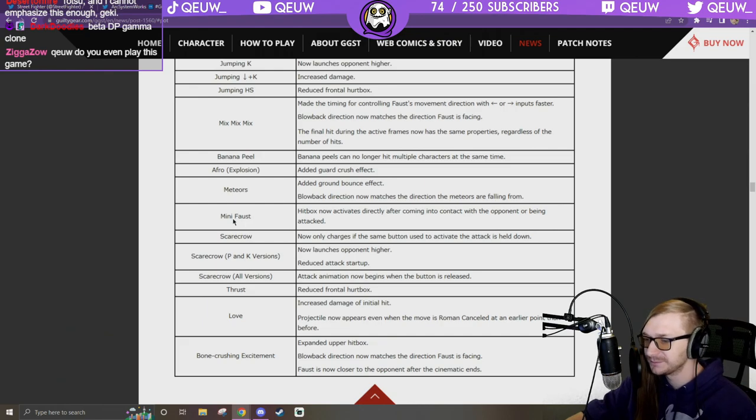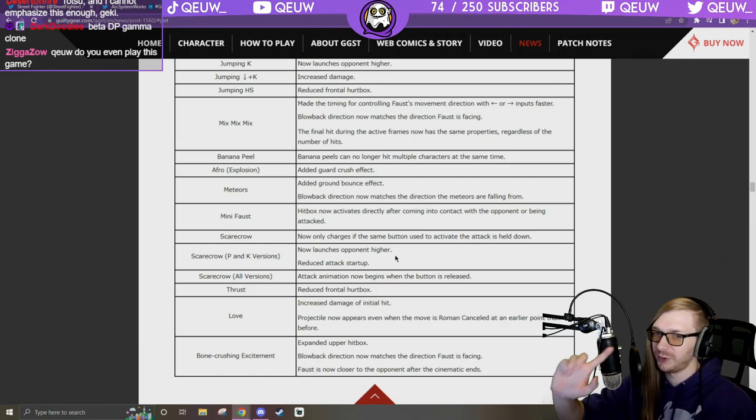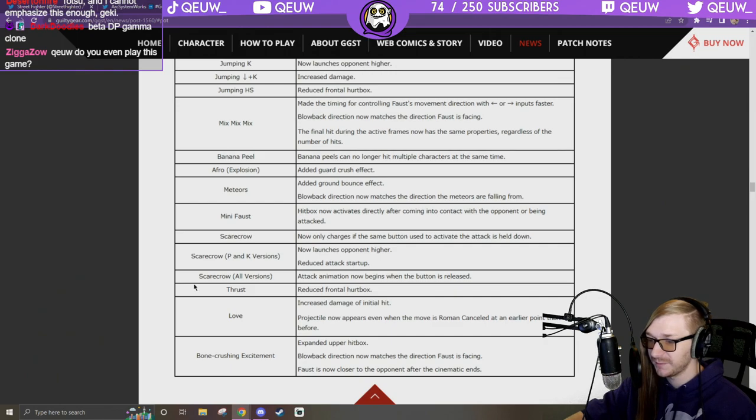Scarecrow: now only charges while the same button used to activate is held down. Scarecrow P and K versions: launch opponent higher, reduced attack startup. All versions: attacking begins when button is released. Thrust: reduce frontal hurtbox — so maybe you won't be able to 6P it.